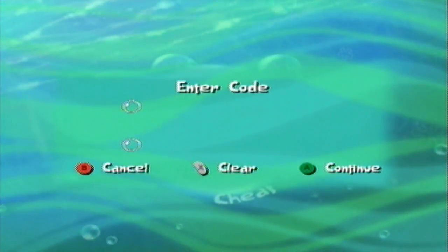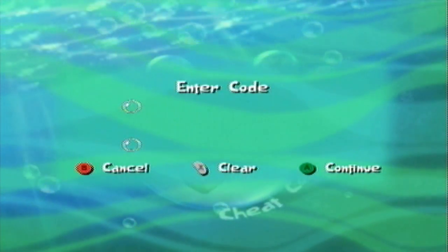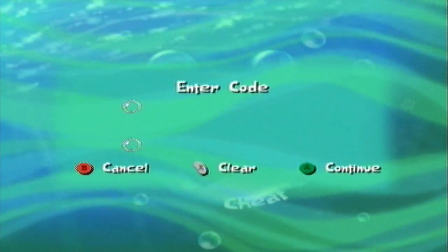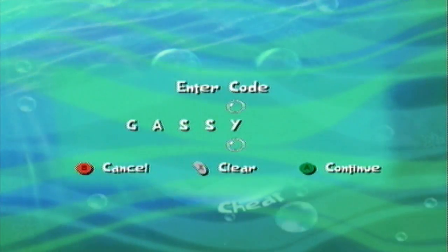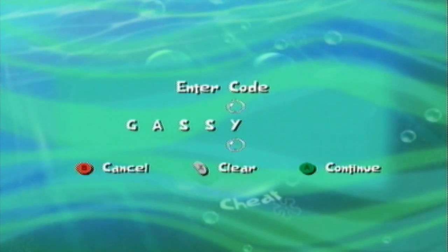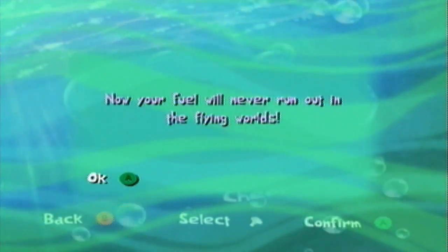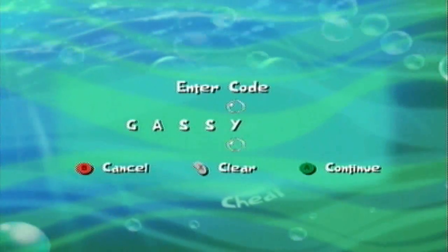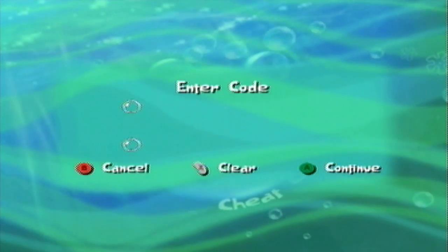We've got three more cheat codes, and these are basically infinite codes - they give you infinite of a certain element in the game. Starting off with 'Gassy,' which is the only miscellaneous cheat that actually makes sense as to what it's called. 'Now your fuel will never run out in flying worlds.' Very helpful if you don't feel like collecting fuel on those flying levels.